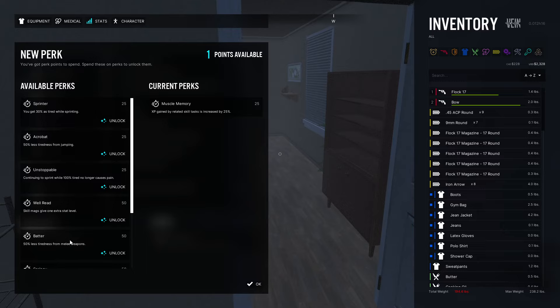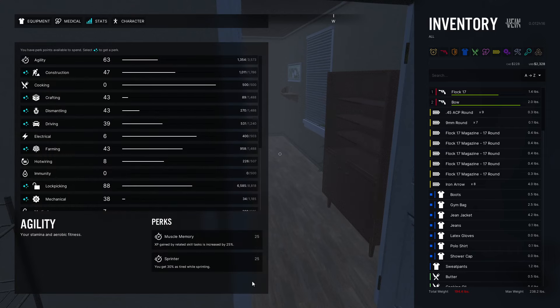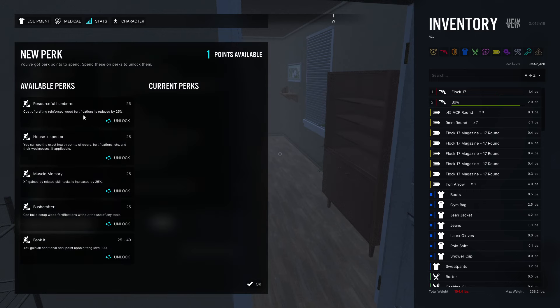We're sprinting a lot and swinging a lot, but switching more toward weapons, so let's unlock the sprint perk. Now for Construction perks: reinforced wood crafting costs less, which is nice since it's quite expensive. House Inspection lets you see the exact health points of doors. XP gained by related skill tasks, and you can build scrap wood without tools — but we have tools, so that doesn't matter.